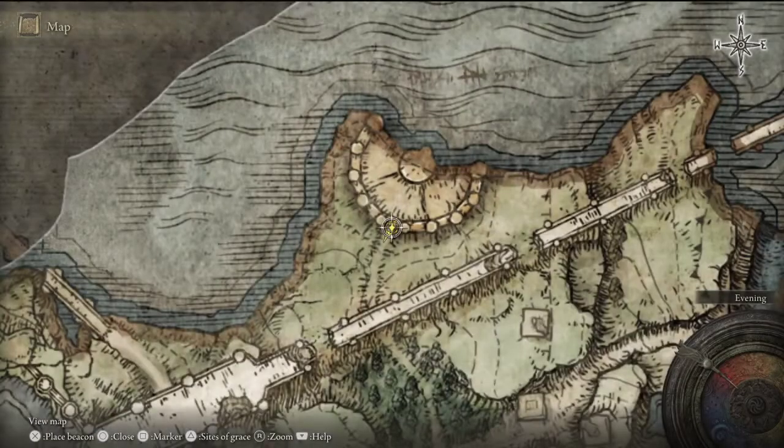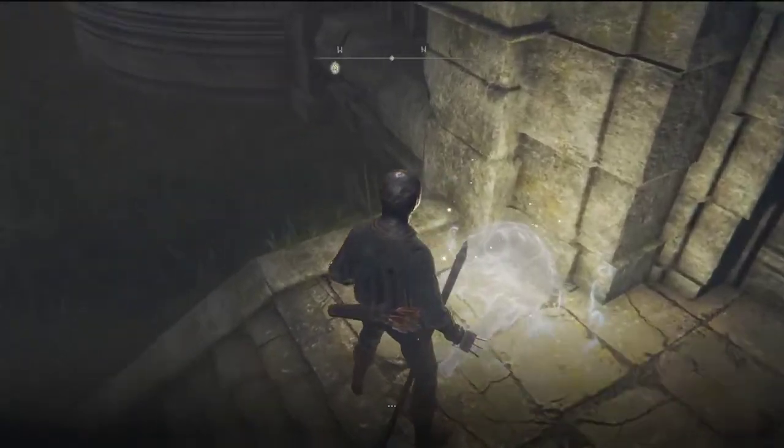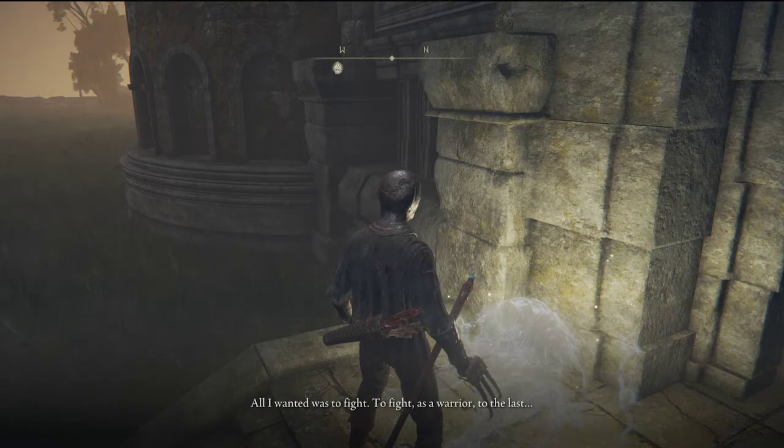That can be found at this location again. Let's go ahead and talk to this guy and see what he says. 'All I wanted was to fight — to fight as a warrior to the last. So why... why? Oh, guidance of grace, will this door not open?'